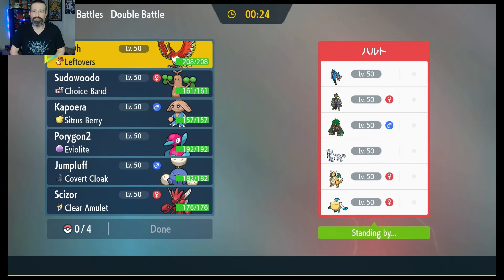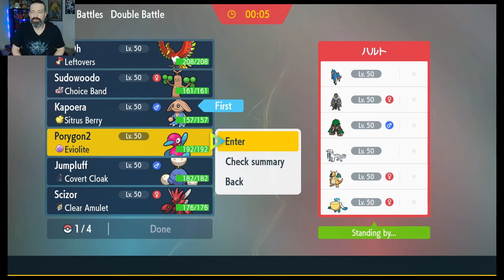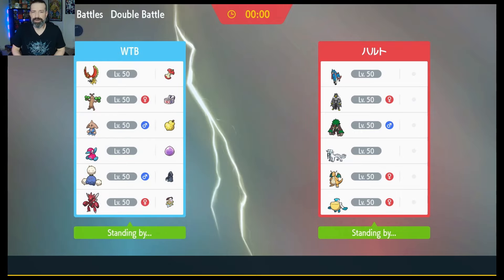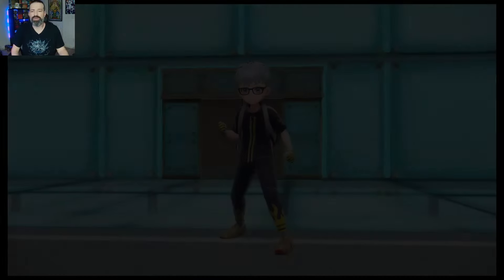This isn't necessarily great from a weather standpoint because we're going to need the sun for Ho-Oh. Do we even bring them? I think it would be important, but I'm going to choose not to. We're going to go with Hitmontop and Porygon-2, and then bring Scizor and Sudowoodo in the back. The Jumpluff/Ho-Oh thing would actually be pretty good too, but let's go Trick Room. I don't think anyone on their team is going to beat us in Trick Room, so we should be okay.